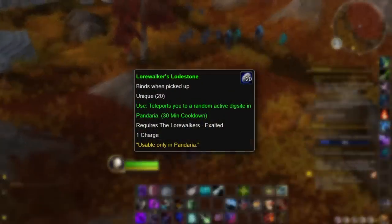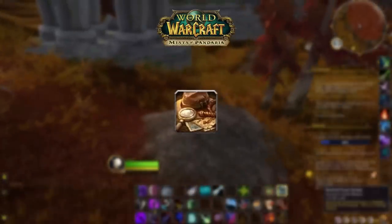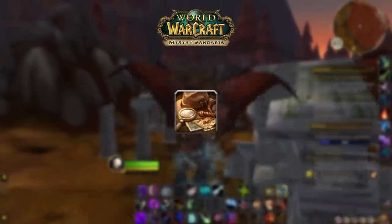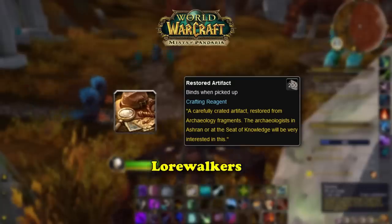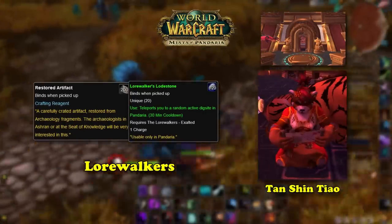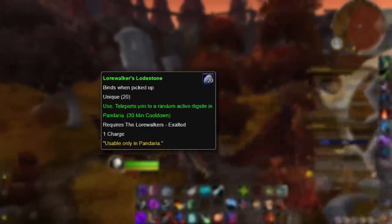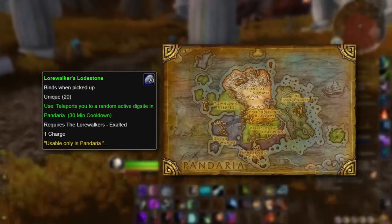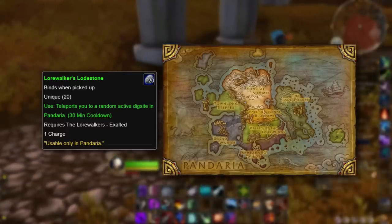Our next item is the Lore Walker's Lodestone. This item was added in the Mists of Pandaria expansion and is tied to the archaeology profession. Archaeology got a rework in MoP, and one of the major changes was that items created through artifact pieces could be turned into restored artifacts, which are used as a currency. The player needs to be exalted with the Lore Walkers and have one restored artifact to buy a Lore Walker's Lodestone from Tan Shintayo in the Seat of Knowledge in the Vale of Eternal Blossoms. What's special about this item is that it allows the player to teleport to any active archaeology dig site in Pandaria, which is quite handy, especially when farming restored artifacts.